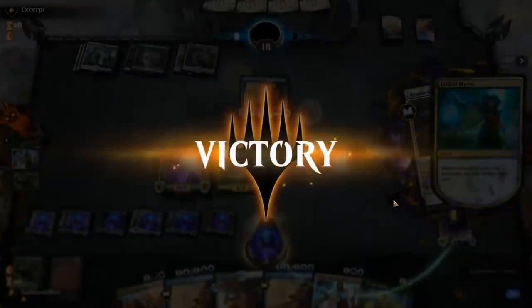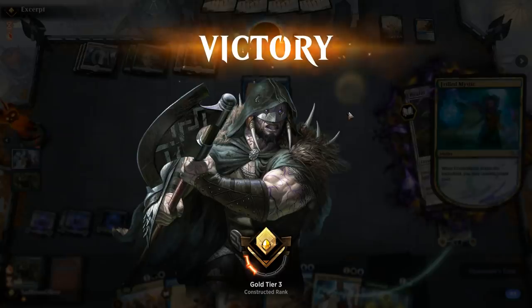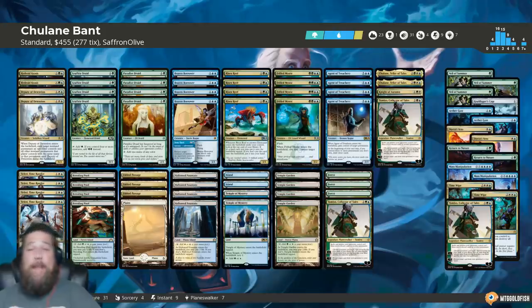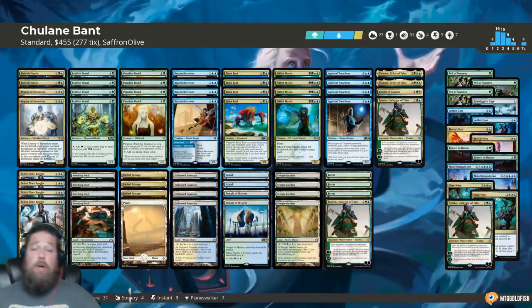We didn't find Chulane but we ground through the control deck pretty impressively. That's good because Simic Flash and control are potentially top tier decks moving forward in post-rotation Standard. So what did we learn this week about Chulane Bant in Standard? We played 5 matches and won 4 of them, only losing once to a Salt-Eye food deck with Oko.